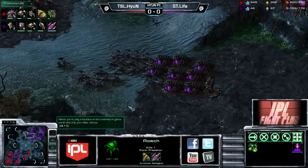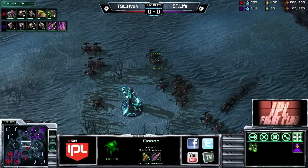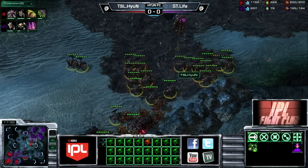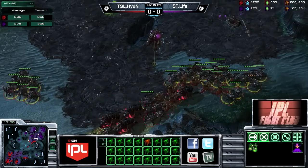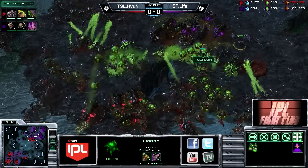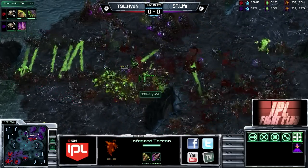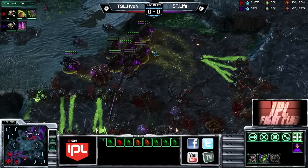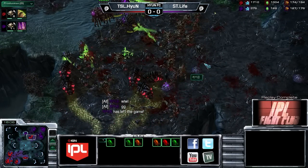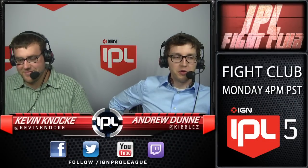Life at this point is at 160 supply, Hyun is maxed out - so he's going to push out across the map now. If Life can get into a really good position with a concave it could be tough for Hyun, though. Actually neither player has plus-one carapace finished yet, so relatively even on upgrades. Hyun charges right through the front, drops out a lot of infested terrans, and is going to ward away the units his opponent is dropping down. Almost all energy is taken from the infestors - there's just one fungal growth used - but it's not going to be enough. GG is called - StarTale Life goes down.